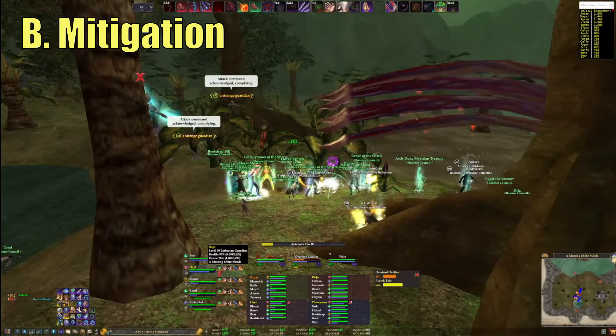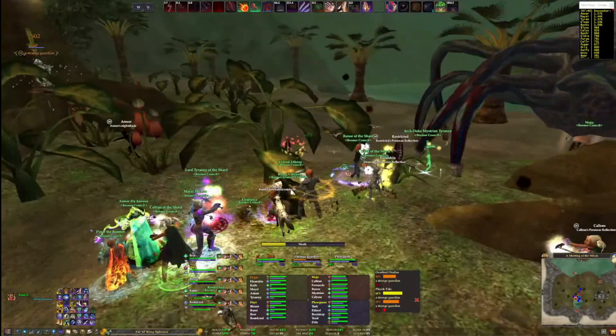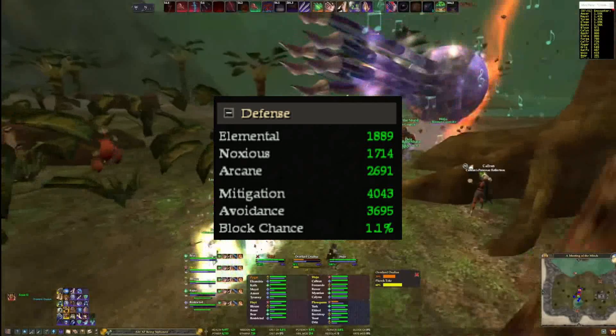Secondly, let's talk a little bit about mitigation. AoEs deal damage just like everything else in the game, and all AoEs do specific types of damage. There are multiple damage types in the game: Physical, Noxious, Magical, and Elemental. Physical is crushing, slashing, and piercing damage. Noxious is disease and poison. Magical is arcane and mental, and elemental is heat and cold.